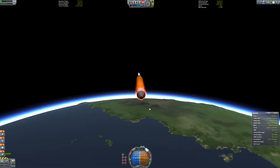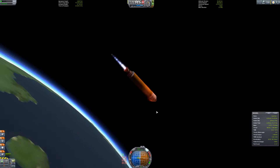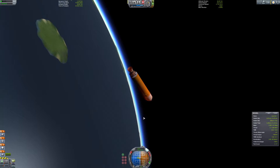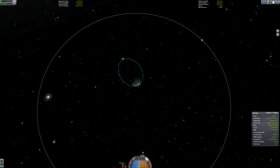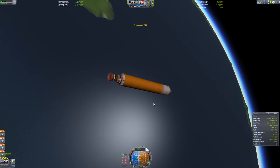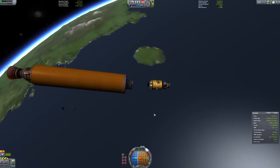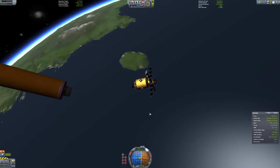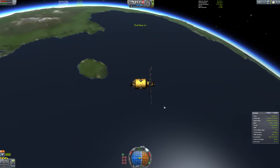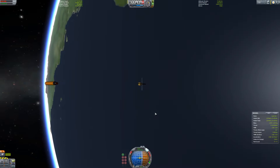First of all I want to show you the L4 point - the Moon-Earth L4 point, or as it is in the common space program, the Moon-Kerbin L4 point. I've just launched a small vessel, nothing special, with lots of delta-V and just a simple probe core with some solar panels and some RCS thrusters. We're just going to put this into orbit.